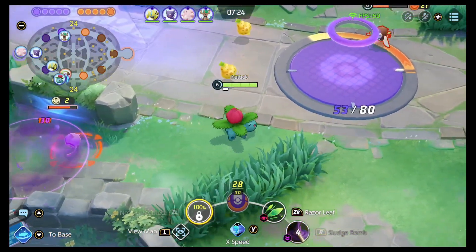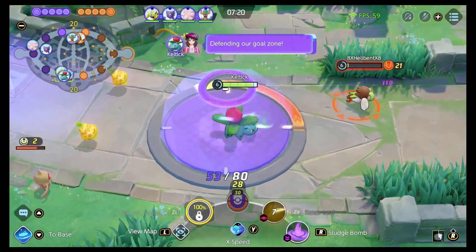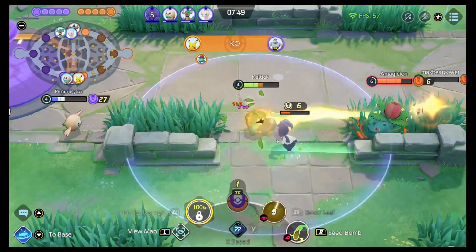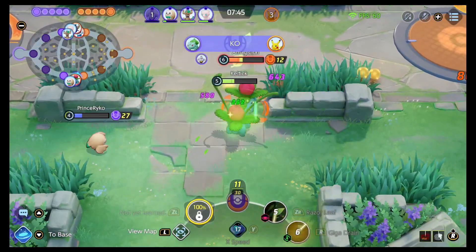At level five, you could choose to go into Sludge Bomb. Sludge Bomb puts this toxic ooze on the ground that does damage, slows enemies, and lowers their special defense. The other level five option is Giga Drain, where you're going to shoot out green mist in a cone that is going to heal Venusaur and reduce all damage that you take for a few seconds.